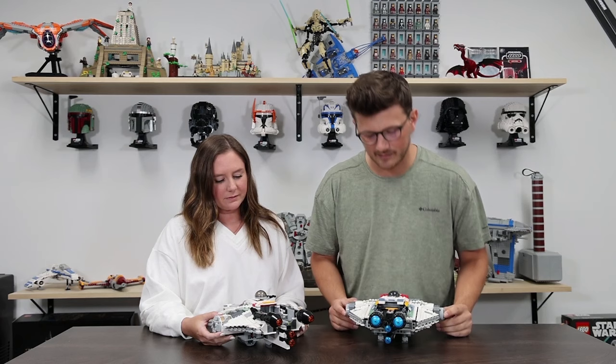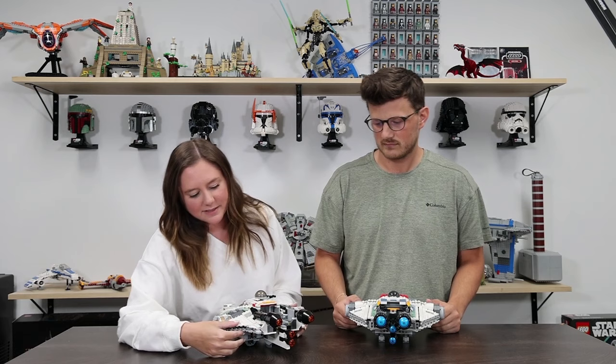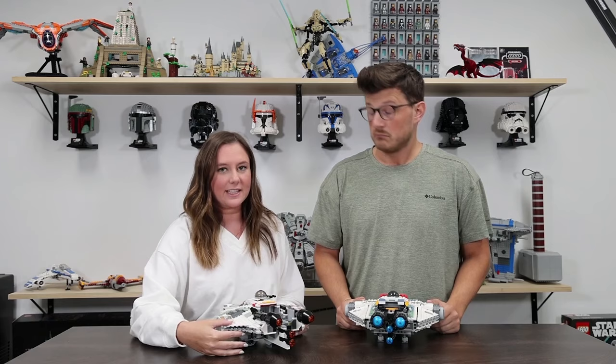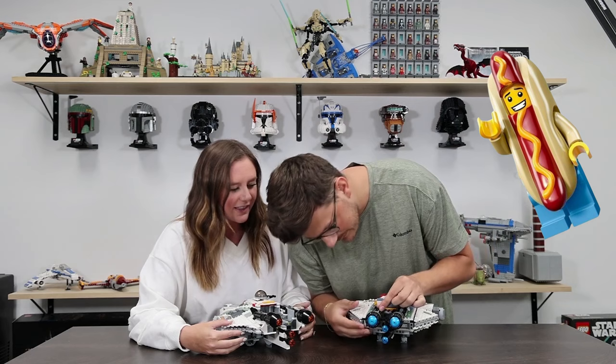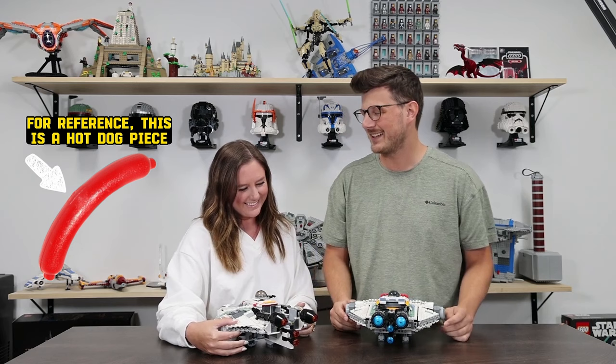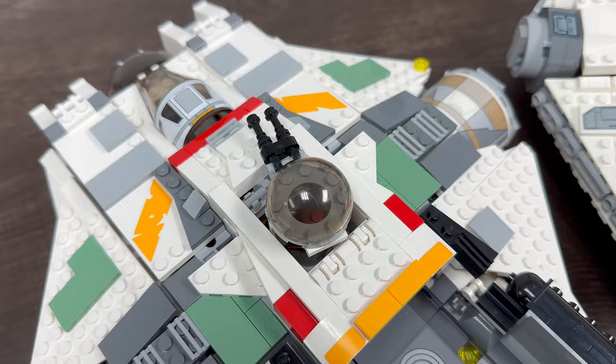I really enjoyed the way the propellers came together. There was some interesting parts usage that used white paper blades in the propellers. Mine just has droid arms. Is that a hot dog piece? Yes, there is a hot dog piece somewhere. Hot dogs are always cool — every time there's a hot dog piece in a LEGO set, I'm like yes. I think the colors on mine are better.